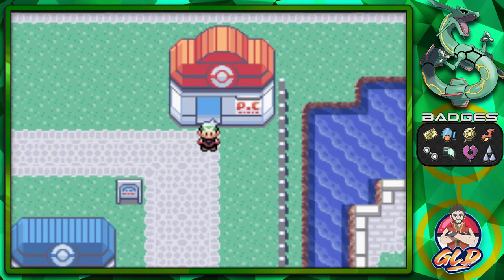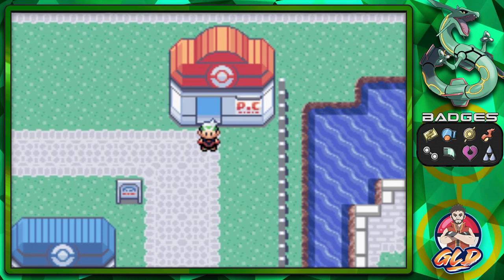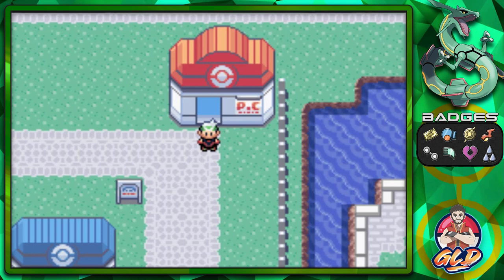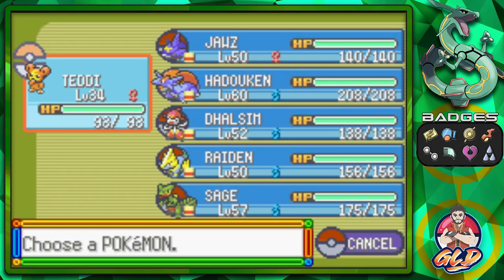They appear randomly from time to time and they run away if you don't try to capture them. Obviously, we're going to try to capture all these legendary Pokemon with Master Balls, because I am sick and tired of trying to battle these guys. They're all going to be freaking strong. Now, the best way to go about this is going into Slateport City and making sure that you have a Pokemon that is well above level 20 and right below level 40.